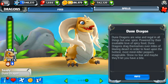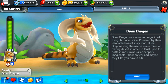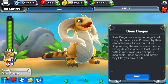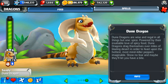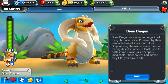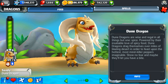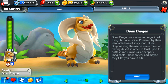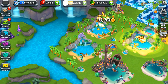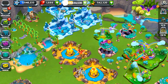Let's actually read what the dune dragon story is: 'Dune dragons are wise and regal in all things but one — spice. Powered by their insatiable love of spicy food, dune dragons drag themselves over miles of blazing desert in order to feast upon the hottest, most mind-killing peppers imaginable. Show no fear, and maybe they'll let you have a bite.' So forget my theory — dune dragons might grow some of the hottest peppers known to the tongue! I had no idea.